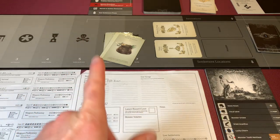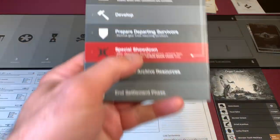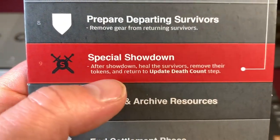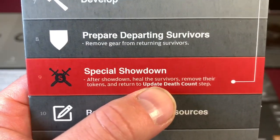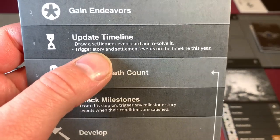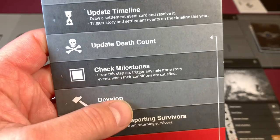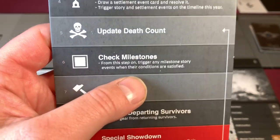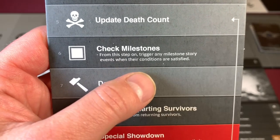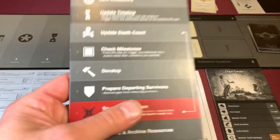So this settlement phase is going to be a little bit different from all the other settlement phases I've done, mainly because that was a special showdown. It says here: after the showdown, heal the survivors, remove their tokens, and return to the update death count step. So we don't get to gain endeavors or draw settlement event cards or anything like this — we just go straight to the update death count. We do have to check our milestones from this step on, but there actually aren't going to be any.